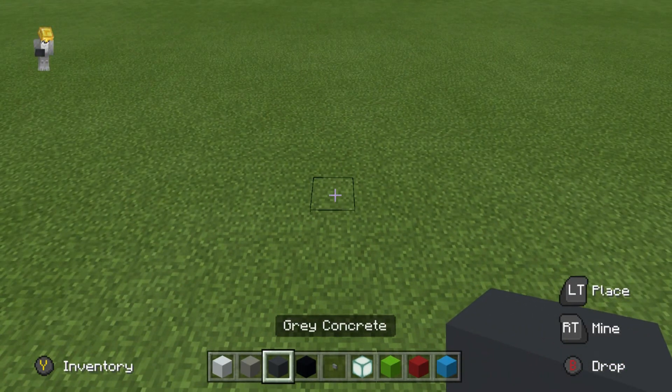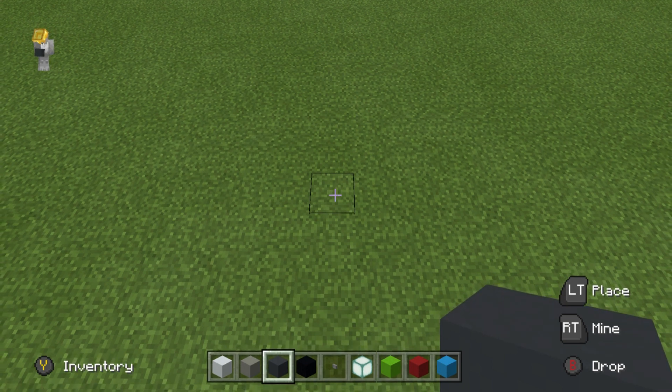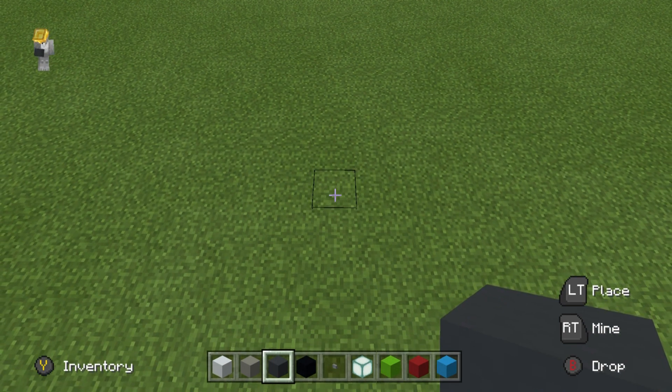So, step one, we have to make the base of our Xbox. It's going to be 37 blocks of grey concrete. So, in a row, on the ground, place 37 grey concrete.